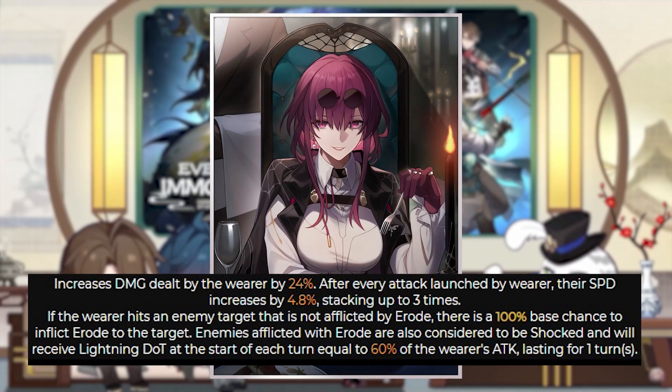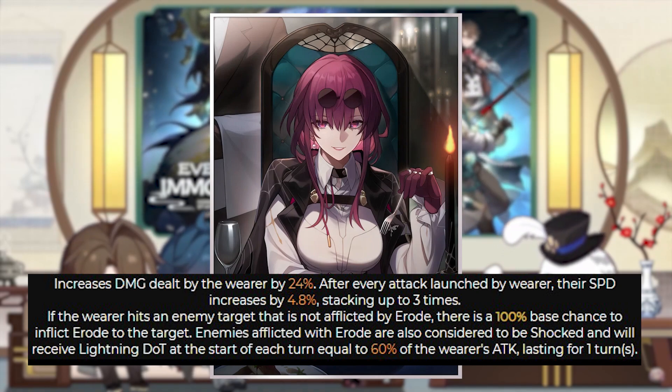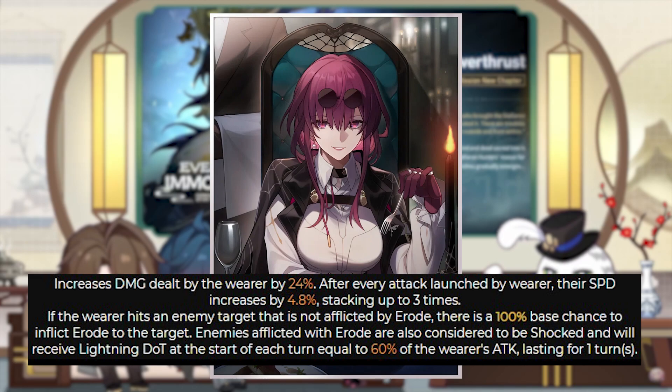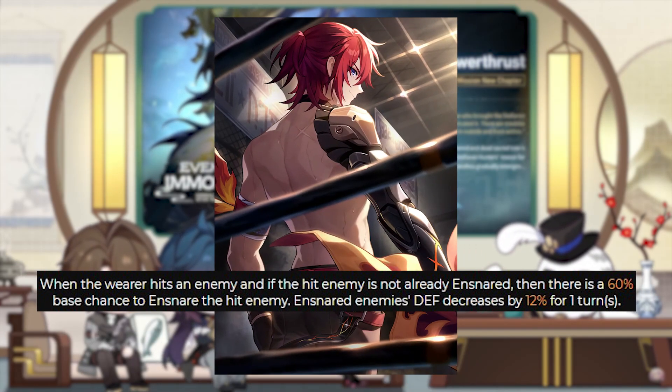And then Kafka's light cone, Patience Is All You Need: it increases the damage dealt by the character by 24%. After every attack launched by the character, their speed increases by 4.8%, stacking up to 3 times. If the wearer hits an enemy not afflicted by a DoT, there is a 100% base chance to inflict a DoT. Enemies afflicted with this DoT are considered to be shocked and receive lightning damage over time at the start of each turn equal to 60% of the wearer's attack, lasting for 1 turn. This fits well with Kafka's kit, but it's not the absolute best option — if you have another good light cone like Luka's, that can be good enough, so you don't have to worry about pulling her light cone.